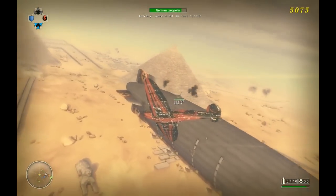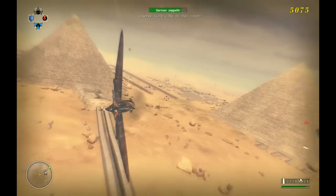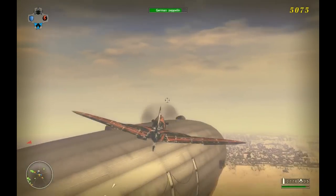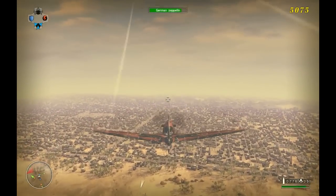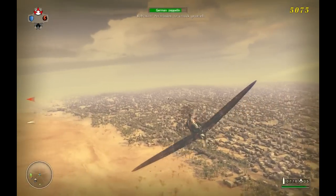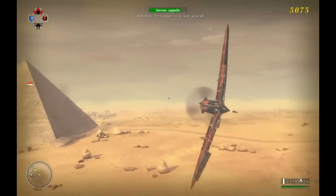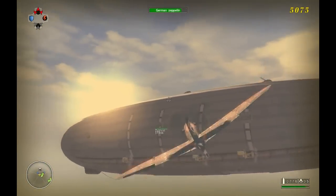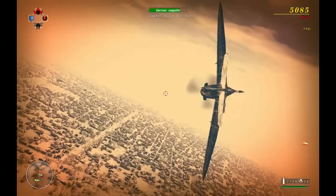So here we are fighting the German Zeppelin. The body is invincible, so we've got to take out the turrets that are on the outside here. The engines are also invincible, so we cannot slow it down. We've got all of our wingmates in defensive mode right now, so we're going to set those to offensive mode. Now these guys are going to start attacking like crazy. They'll swing around - they're a little more maneuverable than I am, and they're going to be in a better position to do damage to the Zeppelin.